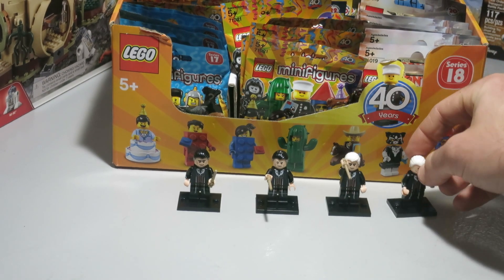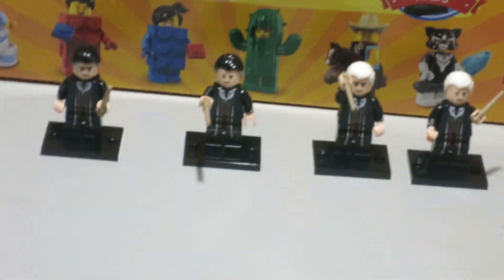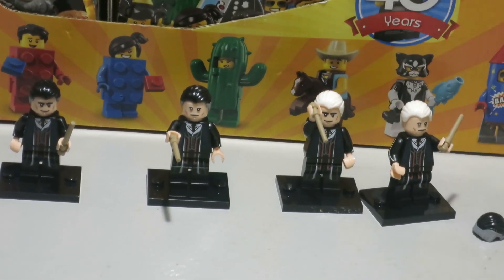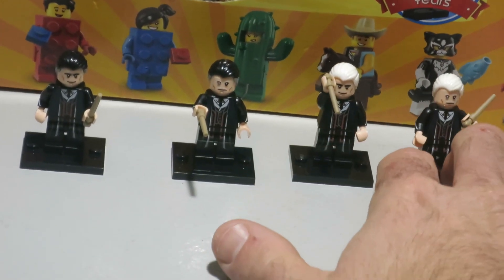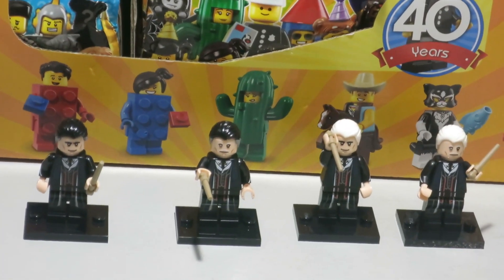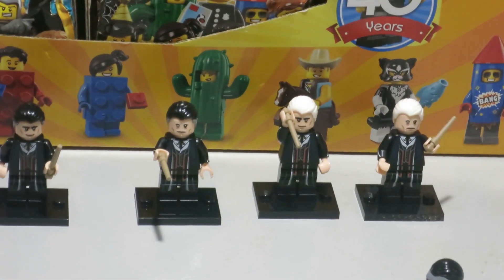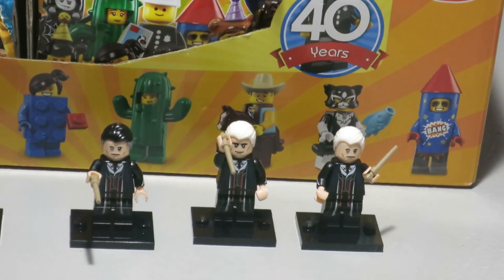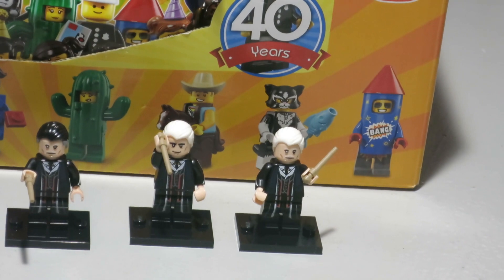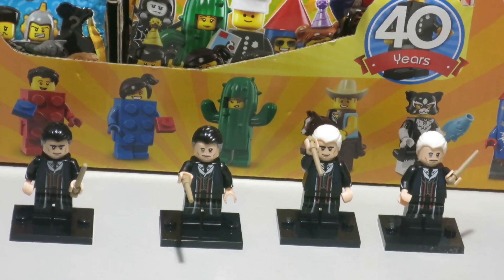Let's set him down and take a closer look. Number one: he's at the one position — he has a wand, he can use it. Number two: he's casting a spell. Number three: the spell didn't work, so he's attempting to run after you and stab you with it. Number four: you ran too fast so he's going to throw his wand at you. We have all four faces and all four options with the two heads and two hairs.